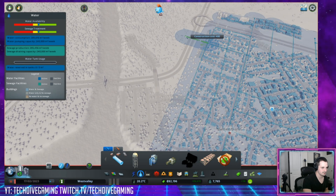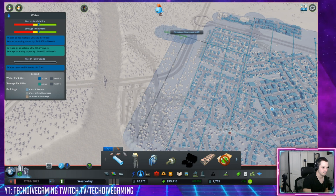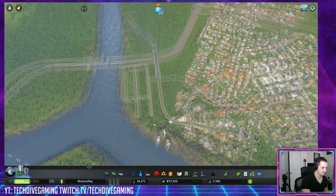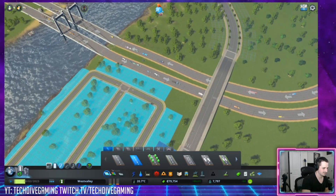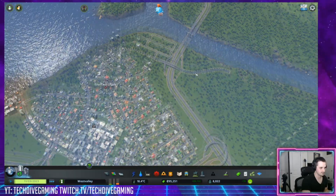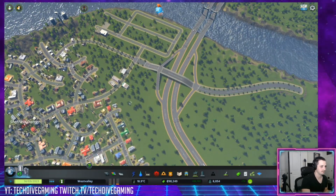This is our first expansion into a new tile in this whole city. Now we also need to hook this thing up to the highway. It's not perfect — it will definitely change later on because if I build up the city very high density in this area, it's going to change into a more high-volume kind of intersection. But it's fine for now.